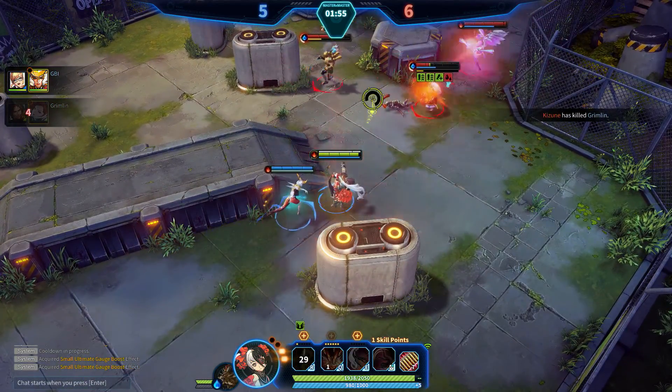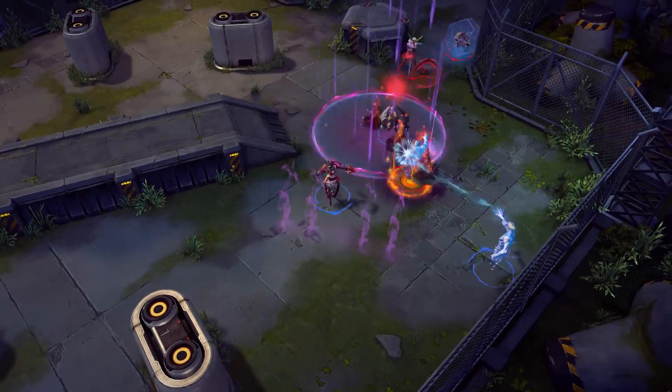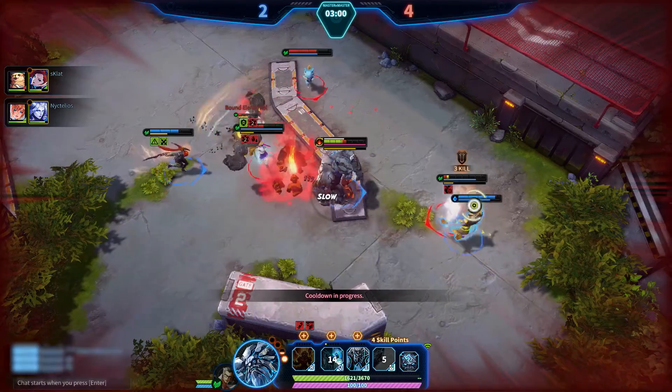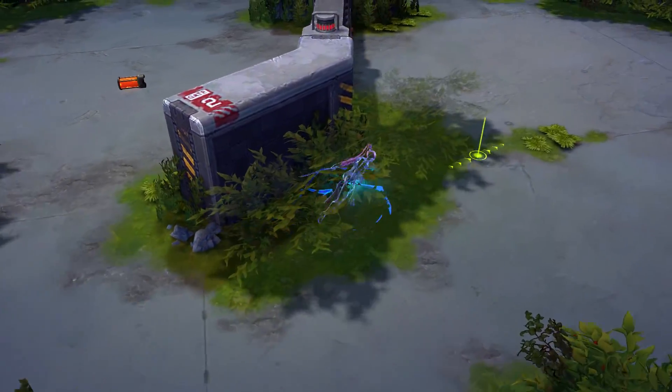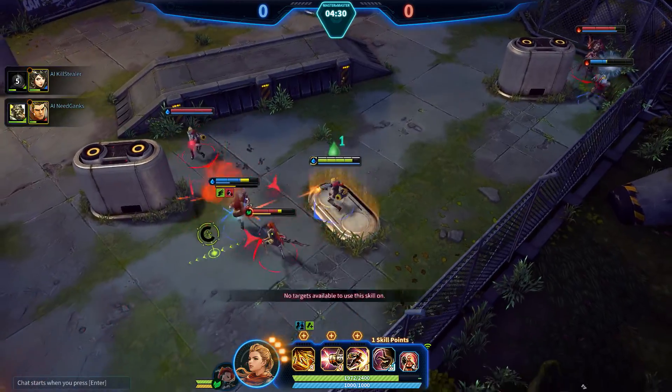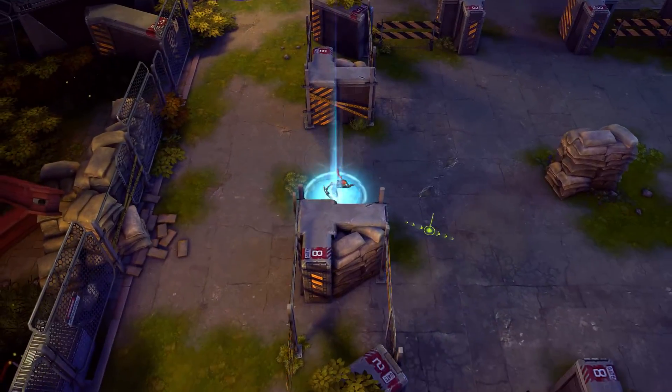Combat Arena is a 3v3 team deathmatch, where two teams compete to achieve the highest kill score before the 5-minute timer reaches zero. There are three different maps that rotate, each with their own unique features such as brush, retractable walls, mechanical pillars that raise and lower to block incoming projectiles, and even teleporter pads that move you around the map.